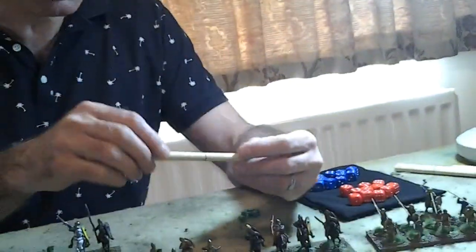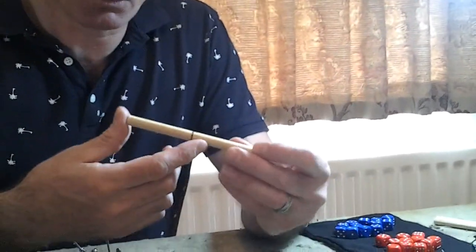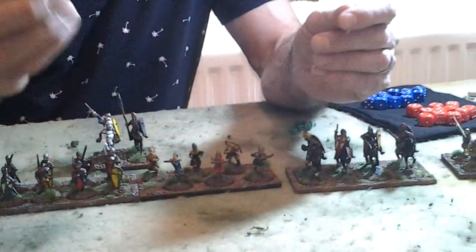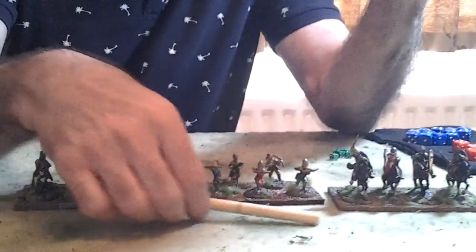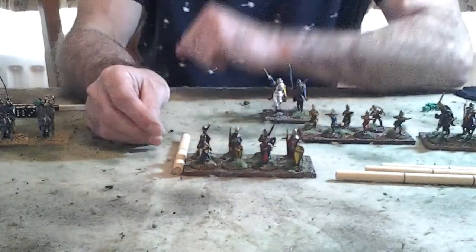So we need some figures to play. It's best to use measuring sticks. All the measurements in Sword and Spear are given in distance units. One distance unit is half the frontage of your unit. This is a two-distance unit measuring stick — if we put that across there, it's the same as the frontage of the unit. We use these for measuring movement. I've made up a few different lengths. For example, heavy foot would move two distance units, so I can put my measuring stick there when I want to move them.